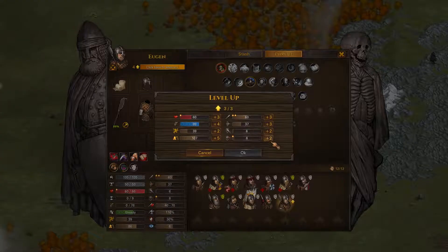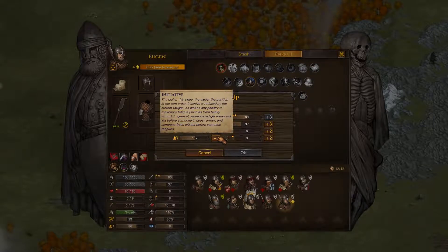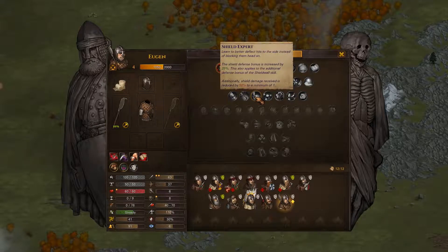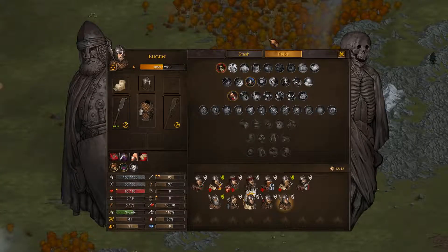This man also levels up. Again, attack skill is going to be important in that back line. Outside of that I like resolve, and we might go initiative as well. You have the dodge skill, so that initiative is going to matter for you. The backstab perk seems to be the best course of action for these guys - it makes their attack chances so much better fighting in the back line, because the front line gives them that surround bonus that gives them a good attack bonus. And that's all of our level ups.